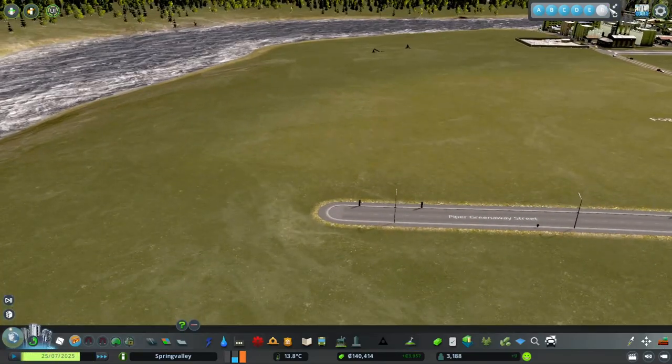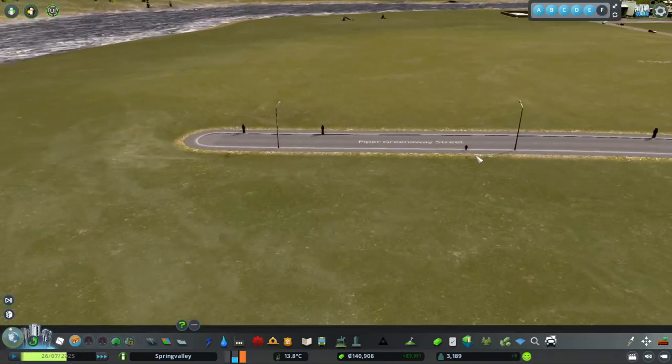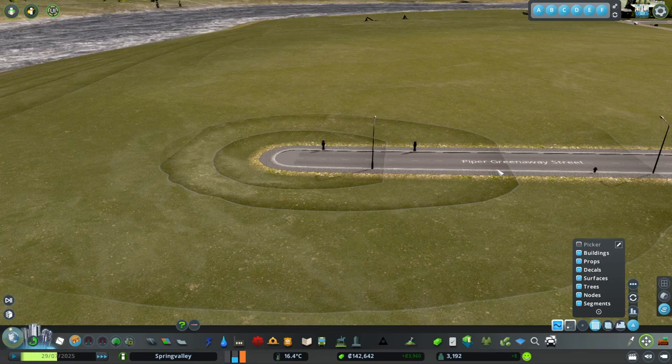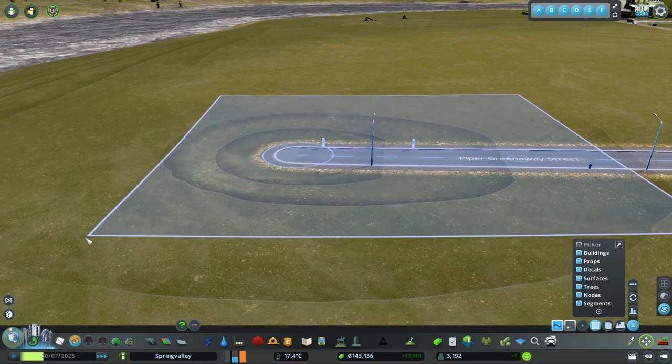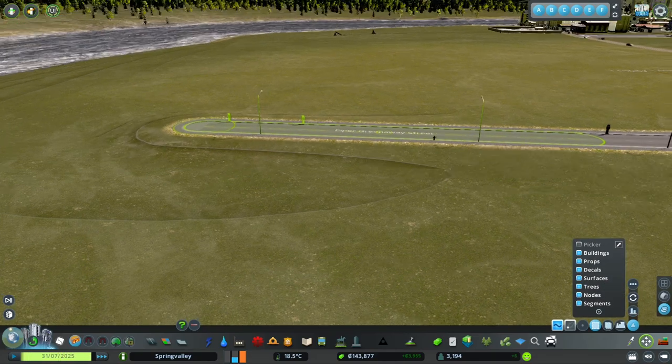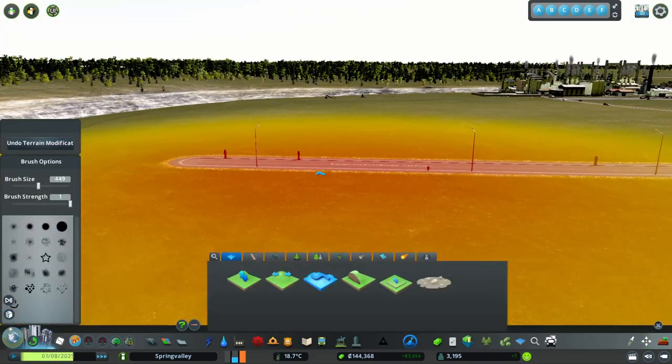Let me show you something - as you can see here this just dips down just a bit and I'm not really happy with it. So we're going to do the Object Height thing, go up to there, and then smooth this out again. That's a little bit better.